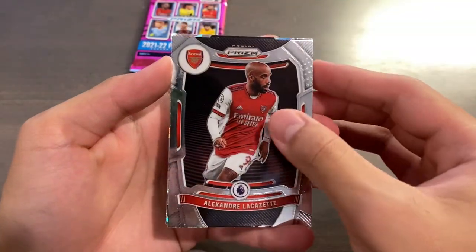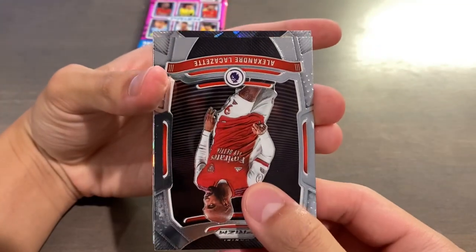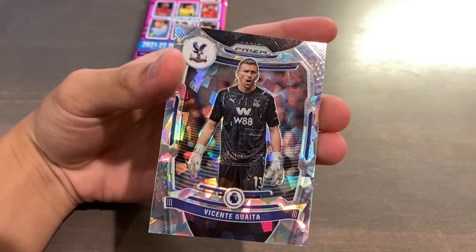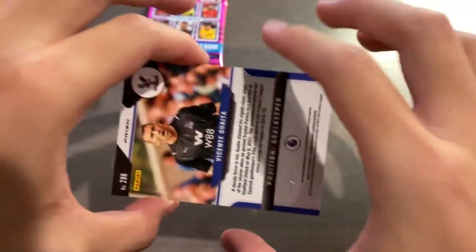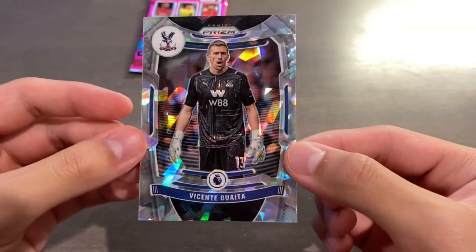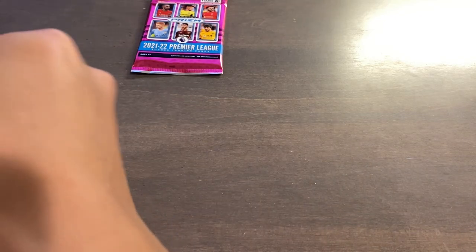We still have a cracked ice — oh my God, what a box! So the autograph was just a bonus. It's going to be for Crystal Palace again — this time not a rookie: Vicente Guaita, the keeper. Very, very good keeper — I think he played for Valencia a while ago, but very solid keeper. 5 of 23. Cracked ice Vicente Guaita. Wow. What a box. We got our H2 numbered card and we also got an autograph.